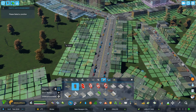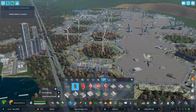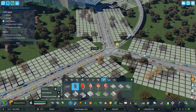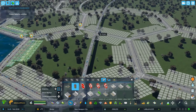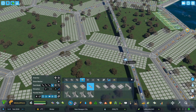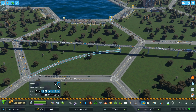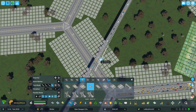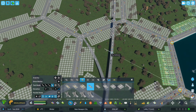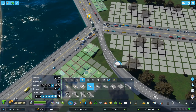Where else do we have traffic issues? All the way out here there are some accidents, but that's not really anything too concerning — we can't fix that by adjusting a road. We've got some problems out here, mostly this little highway where people are trying to get on and off. What if we gave them a few other locations where they could get off of this highway? Let's fix that connection — it's not even connected. Where else would be a good place to pull the traffic off? Maybe over here — that might help.